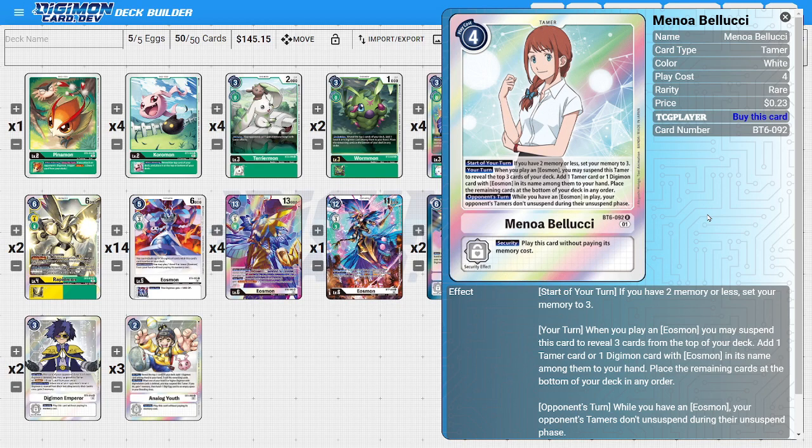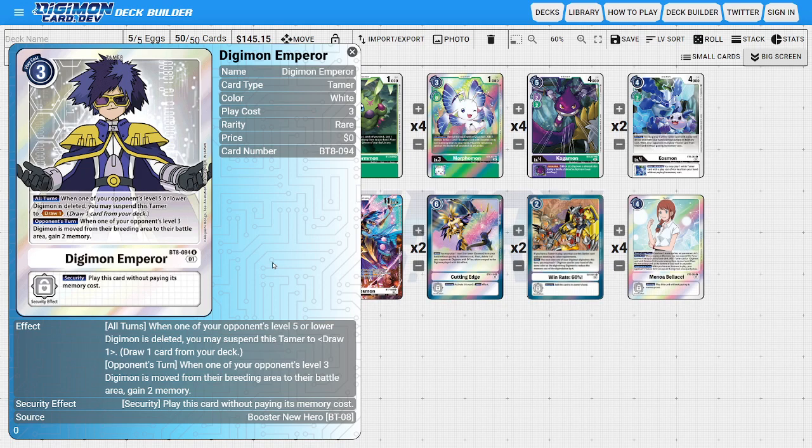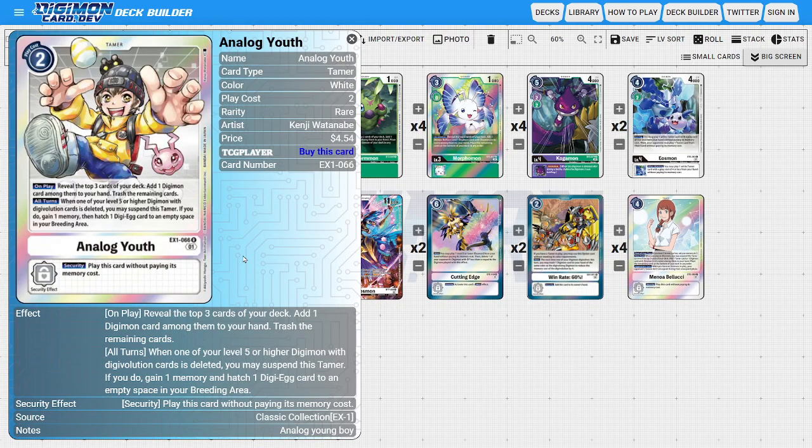I'm running two copies of Digimon Emperor, a new white tamer from BT08. It has an all-turns ability: when one of your opponent's level five or lower Digimon is deleted, you can suspend this tamer to draw a card, adding to overall card draw. It also has an ability during the opponent's turn: when one of the opponent's level three Digimon moves from their raising area to the battle area, you gain two memory, de-incentivizing the use of their rookies and acting as a solid control tool.